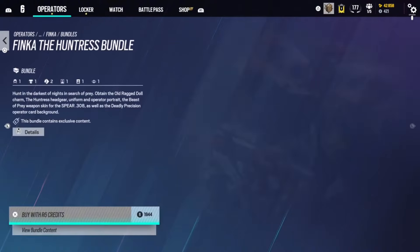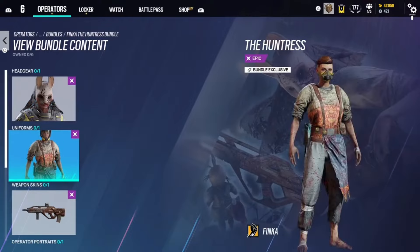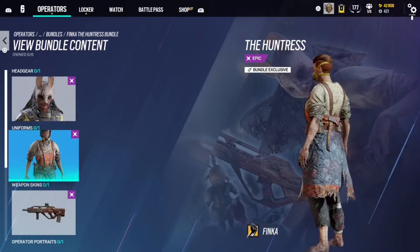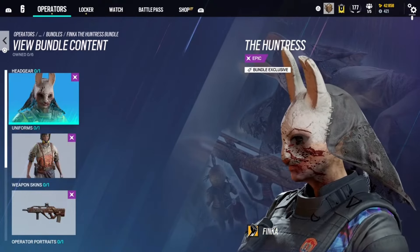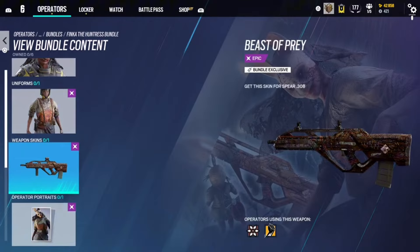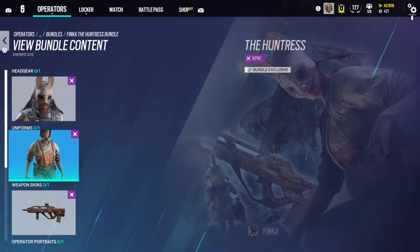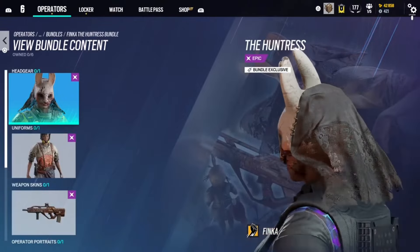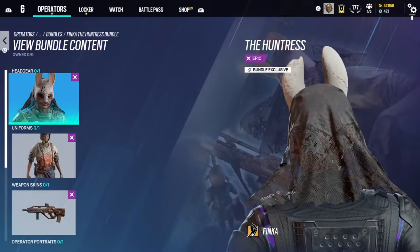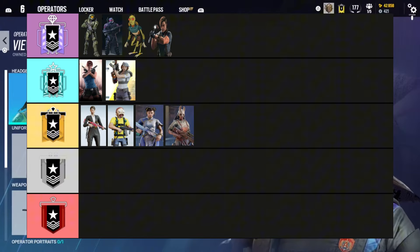This is the Finka Dead by Daylight Huntress bundle, which just got released recently. I think it's kind of cool — the dogs are out. If you like Dead by Daylight, you'll like this. The weapon skin is kind of cool. Overall I think the Huntress skin is solid — Gold. The ears do stick out a lot, so you can be spotted from far away, but it's still a cool skin.